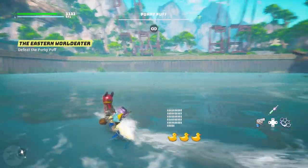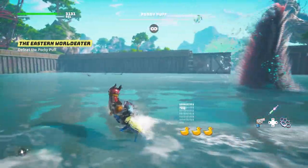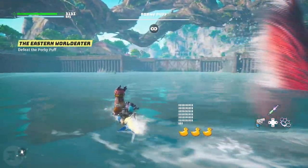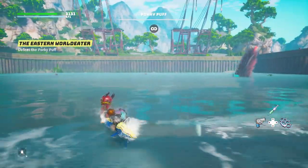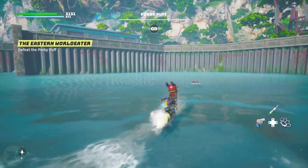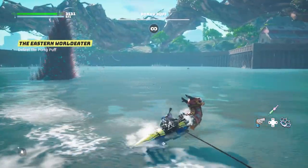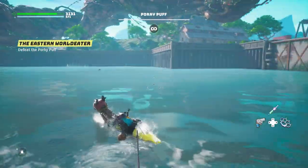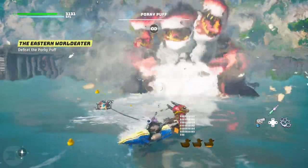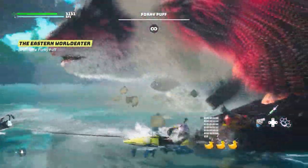The Porky Puff is kind of a phase boss — you have to do specific things to push through the fight and progress to the end where you can kill him. At the very start you need the Goo Glide. You'll go through the game and eventually find your little jet ski. I think the guy's name was Goop. Once you have your Goo Glide, you can fight this boss.